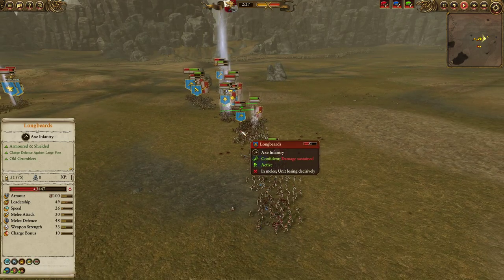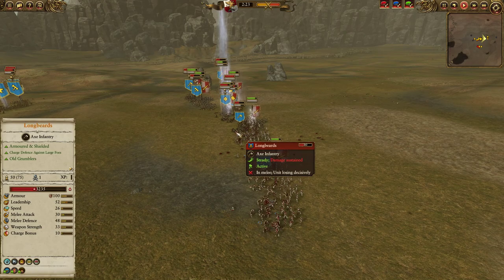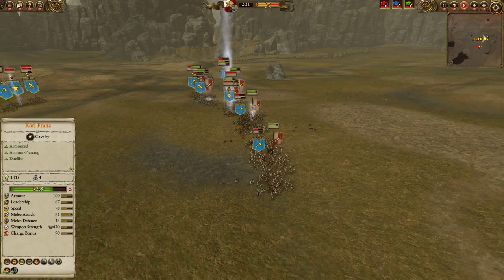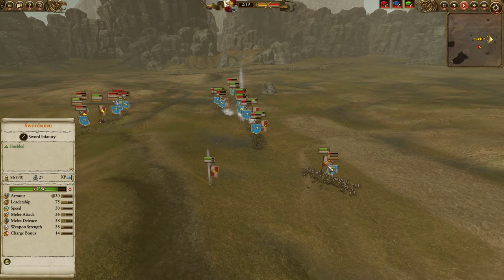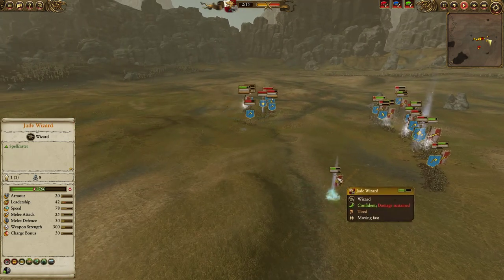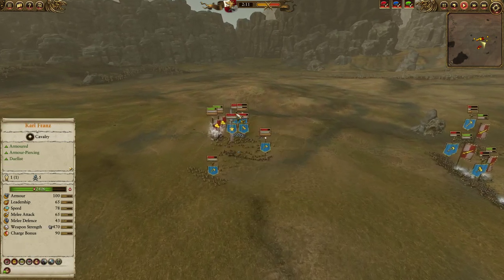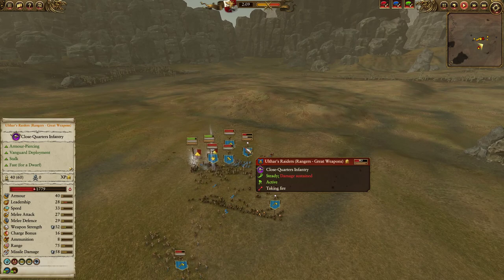But in this long grind, the Longbeards are going to lose. The Great Swords are going to take it in the long haul — that's kind of what I'm counting on. In the long attritious game, we're going to be coming out on top everywhere. Over here the Swordsmen are beating those Miners pretty decisively. Unfortunately, we get the Overcast on the Jade Wizard, which hurts a bit, but the Earthblood and the Steam Tanks will keep them in a better situation.